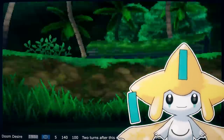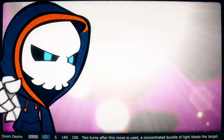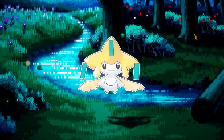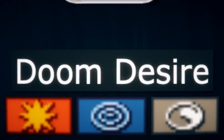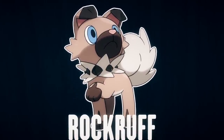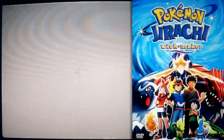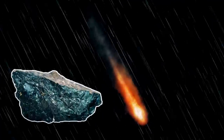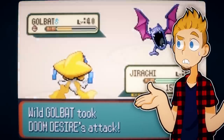Next is Doom Desire, the signature move of Jirachi, and it's an oddball. It's based off of Jirachi's ability to grant wishes — it just so happens to have wished for its opponent's untimely doom. It desires doom, hence the name. We need to go over why the move is steel type, as it's one of the very few non-damaging, non-physical steel type moves. The Pokemon anime has a very large influence on the games — Jirachi had a whole movie, and in the movie we see Doom Desire summoning great meteors to hit opponents. Meteors are most commonly made out of iron, making it realistically a steel move.